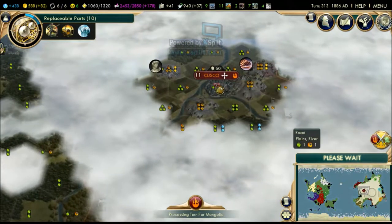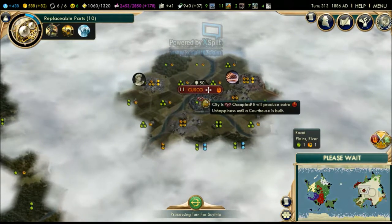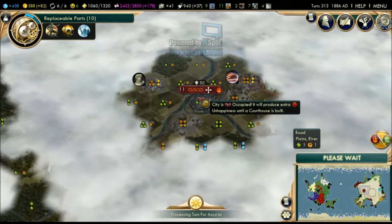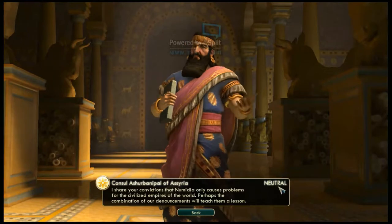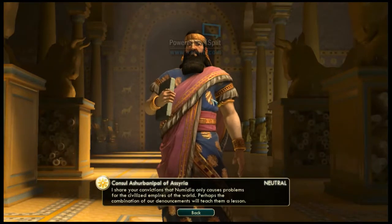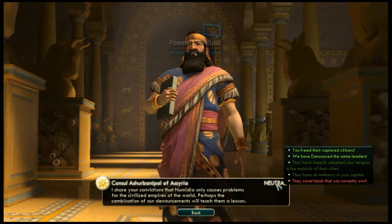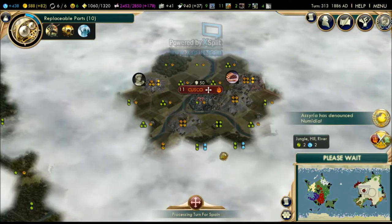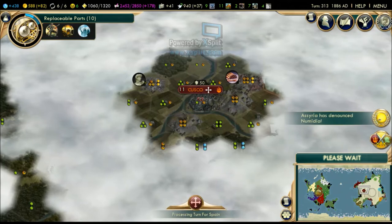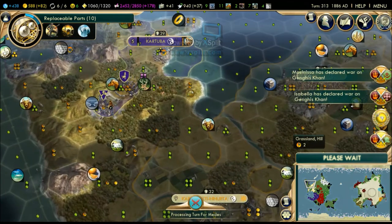Genghis Khan's happiness is probably really low since he still hasn't built a courthouse in that captured city. Assyria is actually very silent - one of those nations not very willing to denounce people, but once they do they're really angry. We should have been friends with them a long time ago, but they're stubborn. They have now denounced the Medes - at some point Assyria is gonna declare friendship with me and I would happily accept.